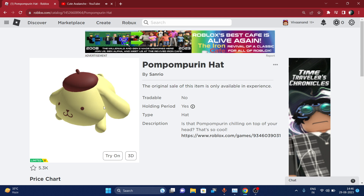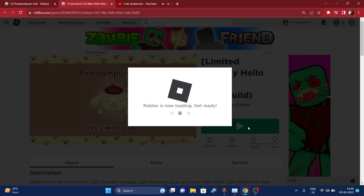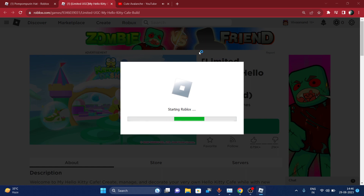This is basically a hat you can use on your avatar. To get this, you have to play a particular game — it's called 'My Hello Kitty Cafe.' You have to open it with your Roblox player or app. You can search for this game directly on your app.